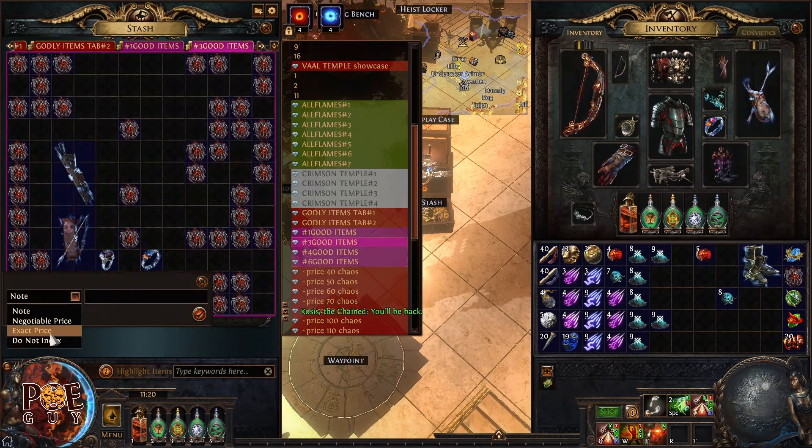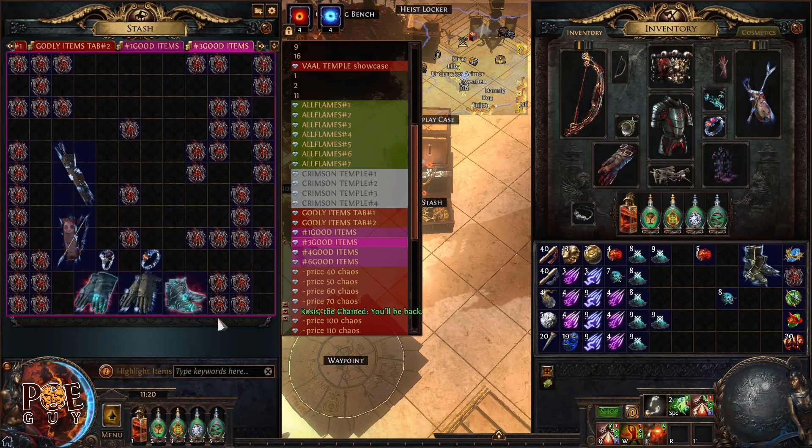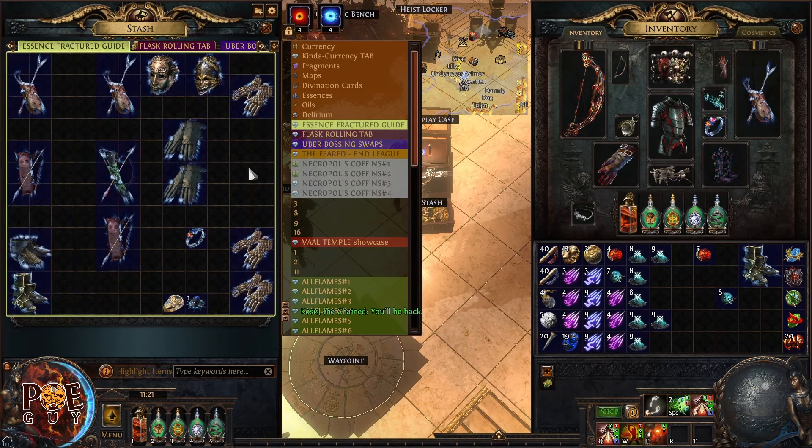I paid two divine orbs for the base and made 40 divine orbs like this — very easy. I'll list it at 40 divines.